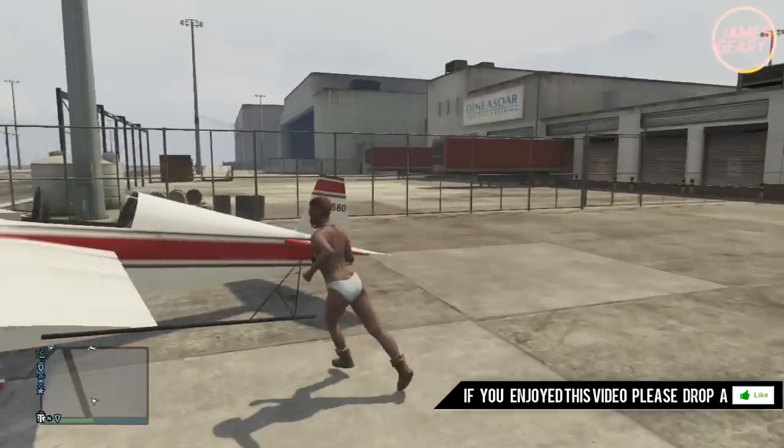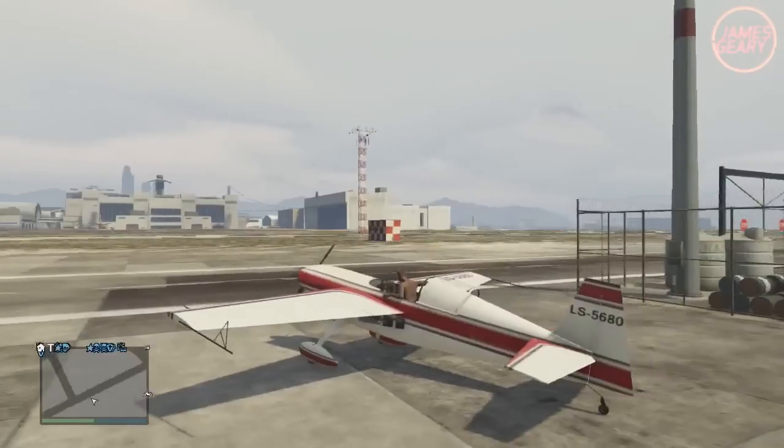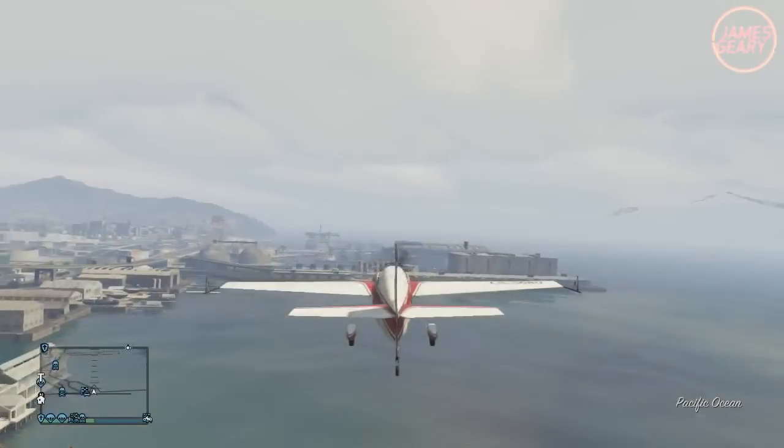Accept your friend's invite and head over to GTA Online. Once you're in GTA Online, head over to the airport or call somebody from Meriwether to deliver you a helicopter. Once you're in the helicopter or the plane from the airport, you're going to want to fly to where I'm flying right now.